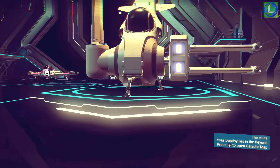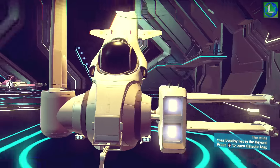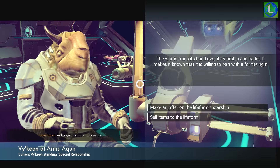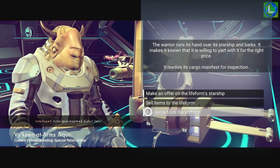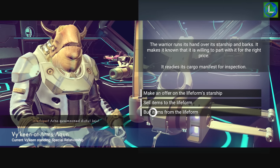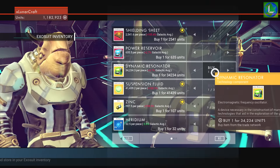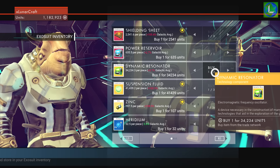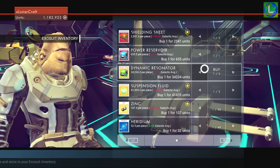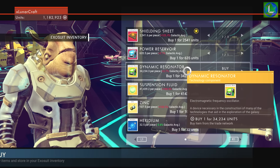What we're gonna do is buy those resonators from the traders that land here — you can see loads of them coming in — and sell them back at the galactic trade terminal for a profit. If we talk to one of these traders and go to buy item from this life form, you can see the dynamic resonators — he has two available. They take up an inventory slot each. The cost here is 34,000, and at the galactic trade terminal inside we were selling them for 57,000, so we get a profit of 23,000 per dynamic resonator.